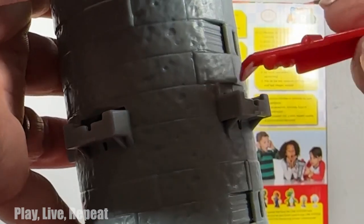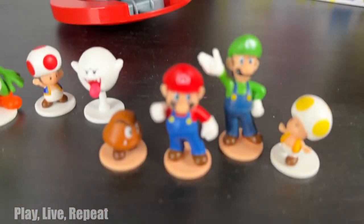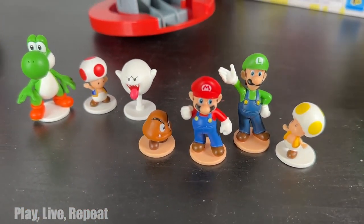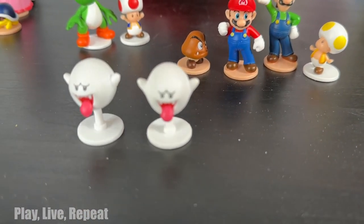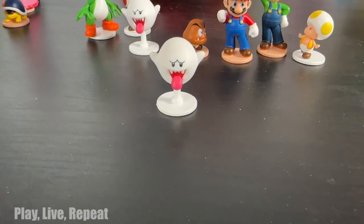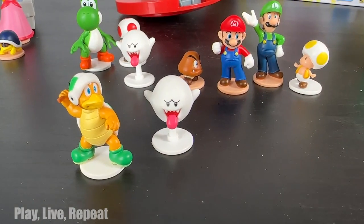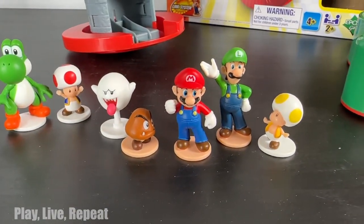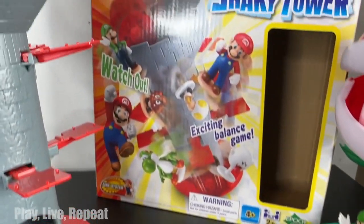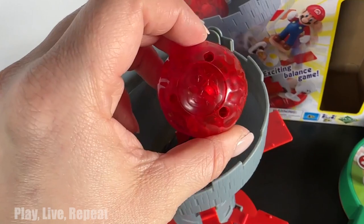Putting the game together is a breeze — I just snapped all the pieces together and took out all of the characters. Since this is an interchangeable system, you can switch out characters or add more. Let's say you want two Boos, you can have two Boos. Maybe you want more Goombas, you could add Goombas. You could have a friend join in too. I absolutely love this gaming system and I love the fact that everything is incorporated together.